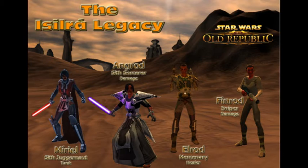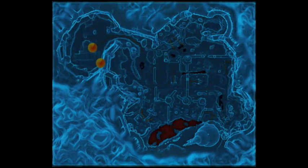Although most of the chain can be soloed, you will also need to do two specific flashpoints as part of the quest chain. The chain quest begins on the Imperial fleet at the G0-A1 Astrodrive, and he will send you to Section X on Belsavis.